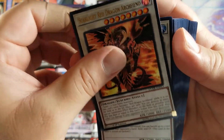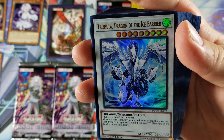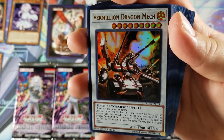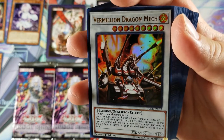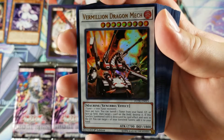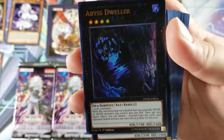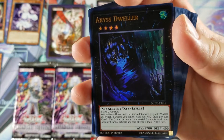I do have Scarlight already. I do have Trishula. I don't have this one — Vermilion Dragon Mech — it actually looks pretty dope. I'll be checking it out later, but again guys, if you want to pause and read the effect, go for it. So that was our synchros, now to the XYZs.